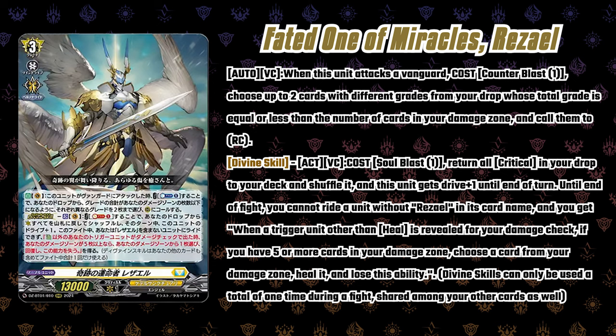Let's jump into the meat of the card - the Divine Skill. There's a pretty good chunk of text. The Divine Skill is Act: Soulblast one, return all of your criticals in your drop zone to your deck and shuffle it. This gets Drive plus one until the end of the turn. So you get triple drive and you have a higher chance of getting crits depending on how long you waited to use the divine skill. If you hold off and use it your second go around after your persona ride, it might be better to have that extra drive with the power and those crits back in your deck.